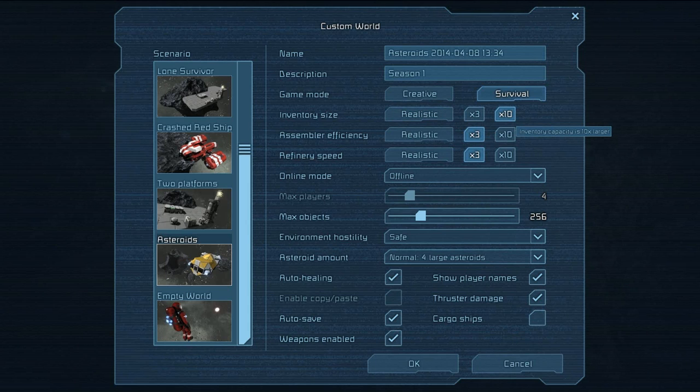Realistic means you're basically going to be doing a lot more grunt work — boring work, going back and forth bringing stuff. The Assembler and Refinery speed doesn't have to be times ten. I don't mind waiting a bit for that, but I need the extra inventory space. Especially for a Let's Play, having that limited inventory space kind of sucks.